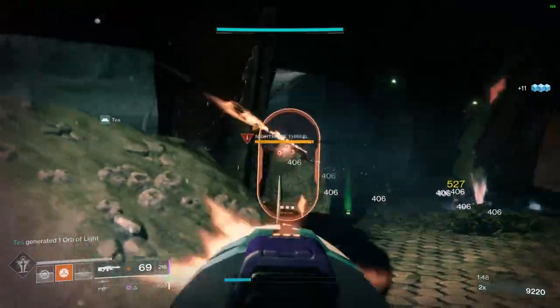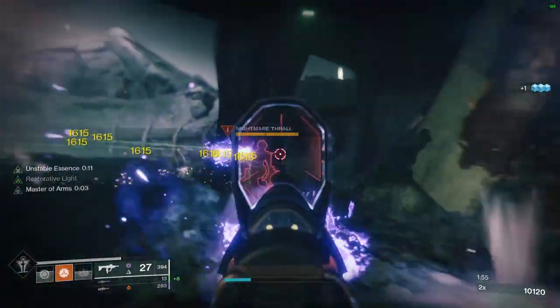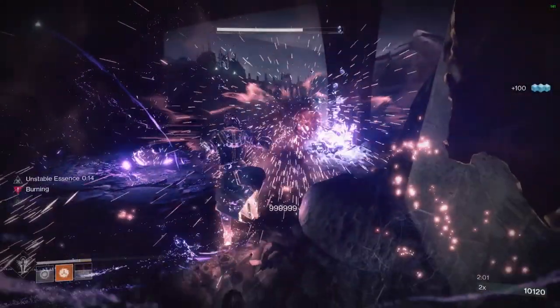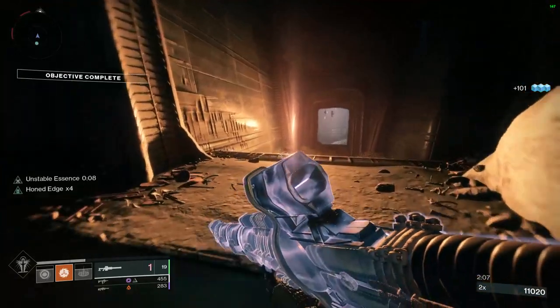You're going to do the nightmare hunt like normal, but here's a really cool tip: you do not have to be the one who avoids dying — your teammates can die. This is an individual flawless, it does not affect everybody. If you die, your teammates can still get the flawless, and vice versa — so that's very helpful.